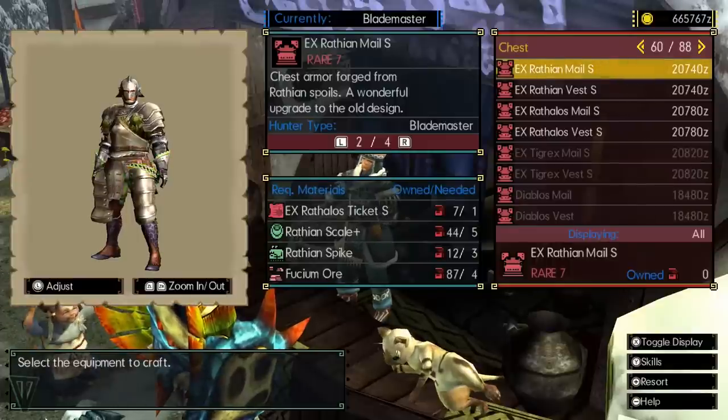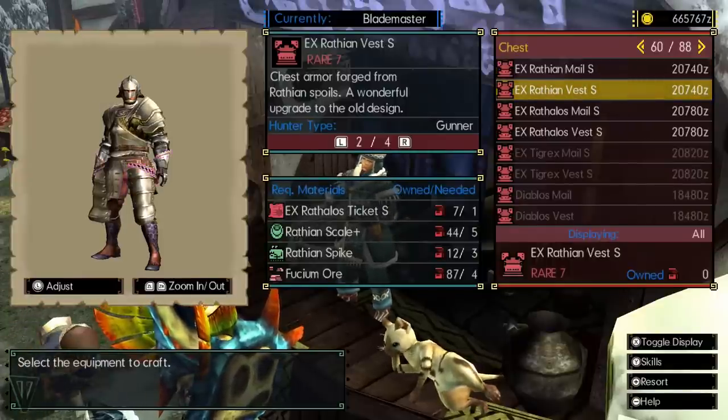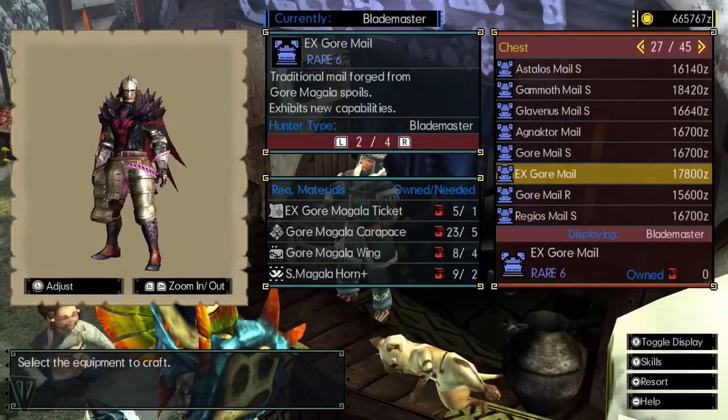Keep in mind that when making armor, you can create blademaster or gunner armor. With the exception of helms that can be used as either, this will limit what you can actually wear. Press plus to sort by either class, and be sure to make the right one.